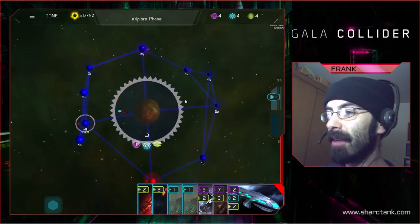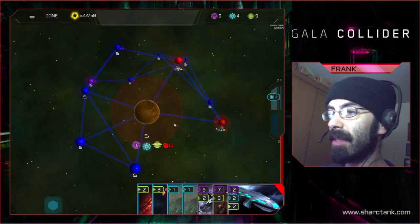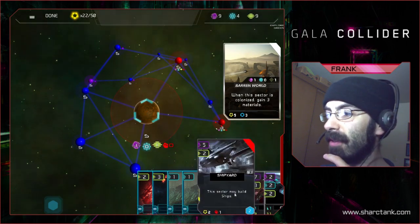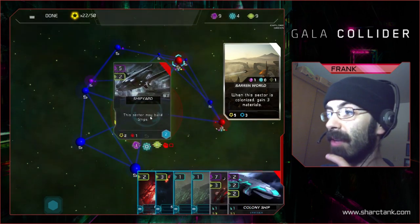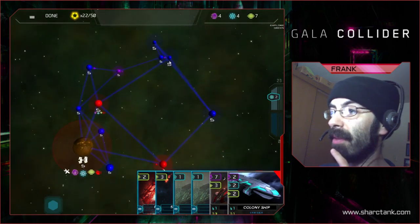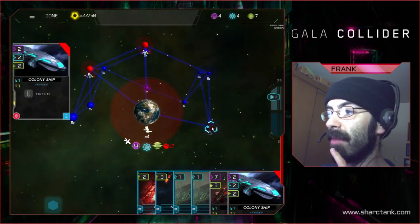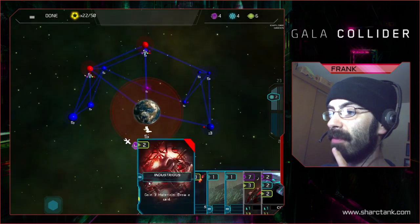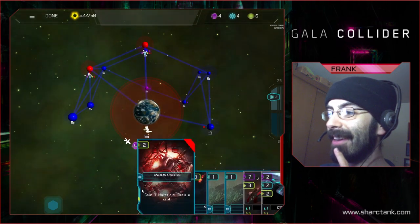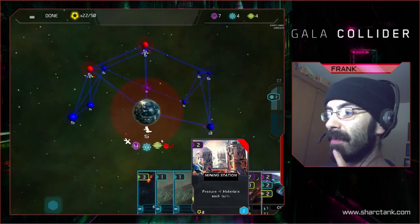You had a similar thought to me. We're going to go ahead and colonize this place and this place. This place has five planet connections — that's going to make it pretty hotly contested. I'm going to go ahead and build a shipyard here because there's definitely going to be a lot going on. That's going to allow me to do a lot more there. And I want this little guy to get up there, so I'm going to send him off this way. Gain three materials — let's do that. Draw a card — got a mining station, that's nice.